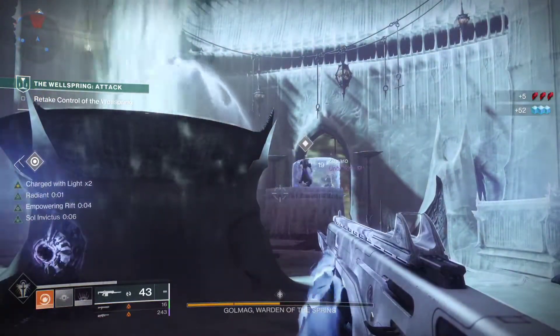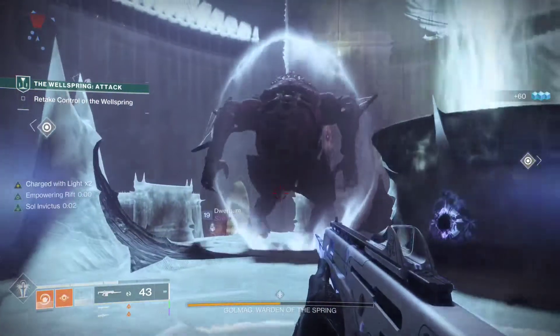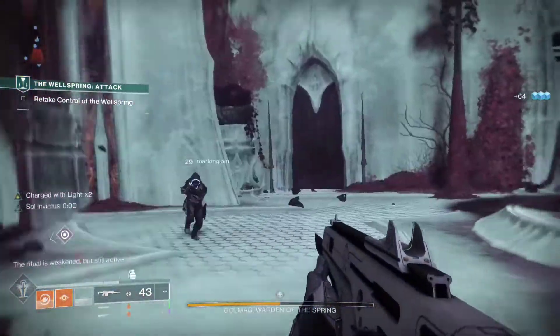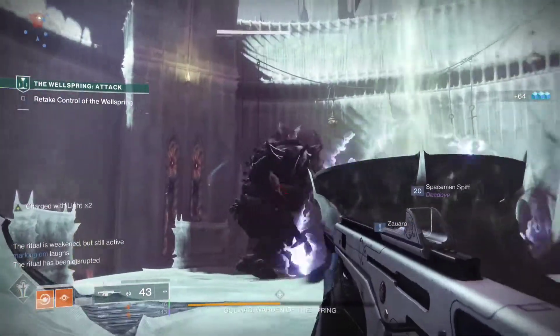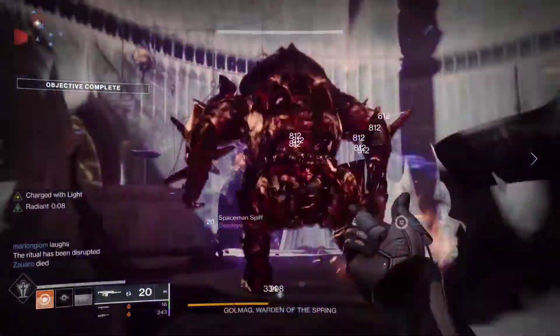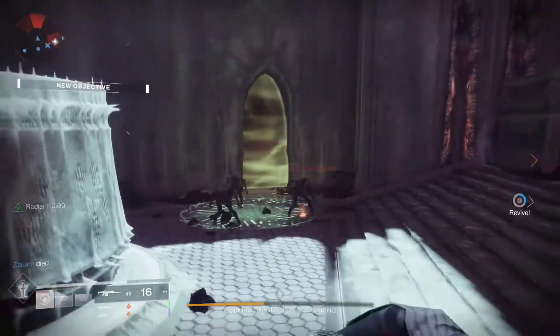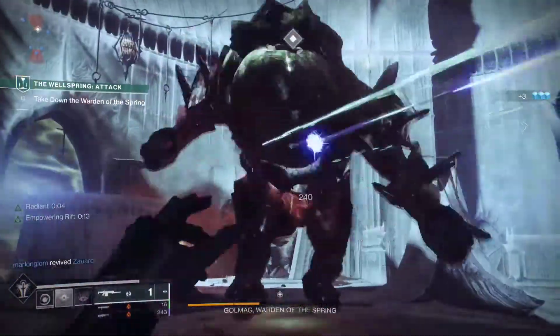If you have a fusion grenade, you're going to have to kill an add to get your empowering rift back. If you have your empowering rift, you're just going to have to find a bullet sponge to shoot so you can regen your fusions. I see this having pretty good damage potential in bossing, and it's actually been pretty fun running around exploding people with fusion grenades, because I normally stay away from them — I generally stick to the solar grenades.